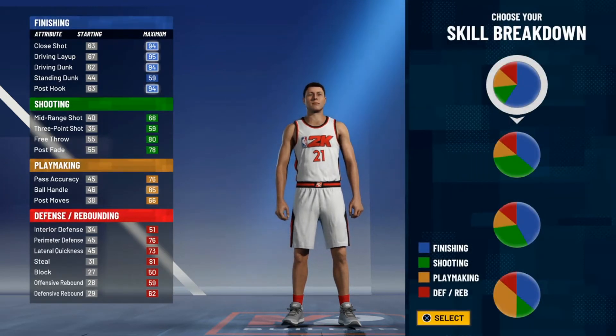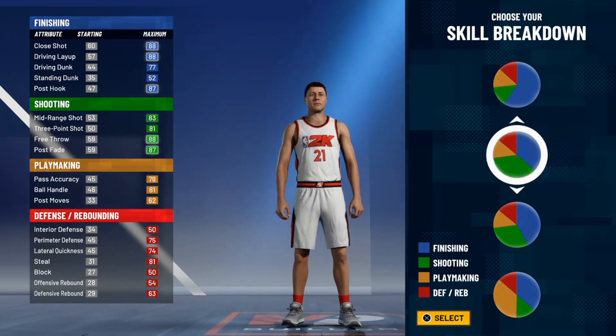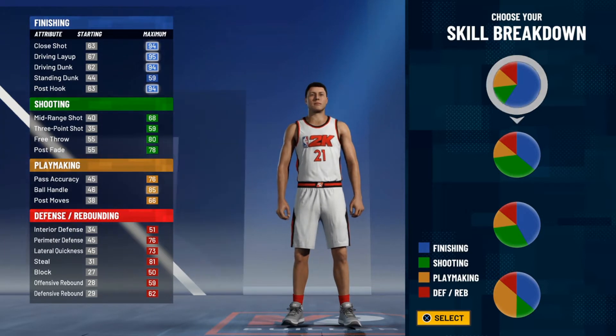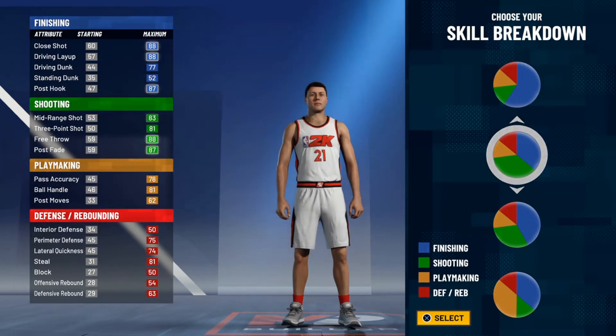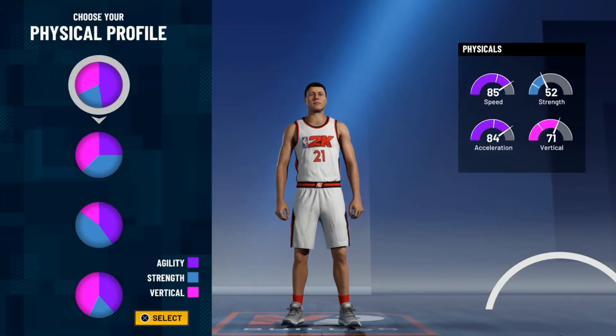We are going to be looking at this skill breakdown. I want my finishing to probably be more blue. What I want to have right here is the finishing — this looks good for me. I want to have more shooting over here, so I'll pick this. Now I have 85 speed and 84 acceleration.